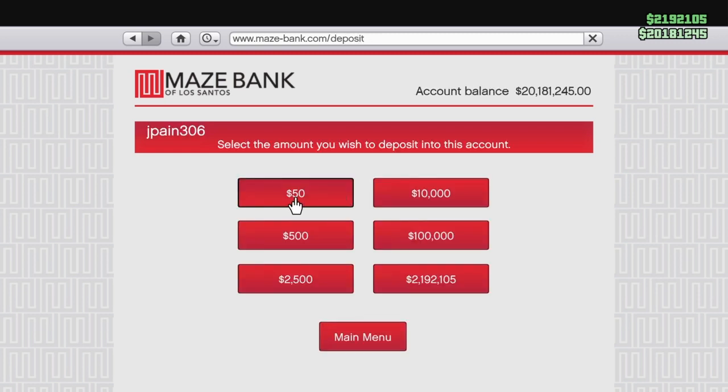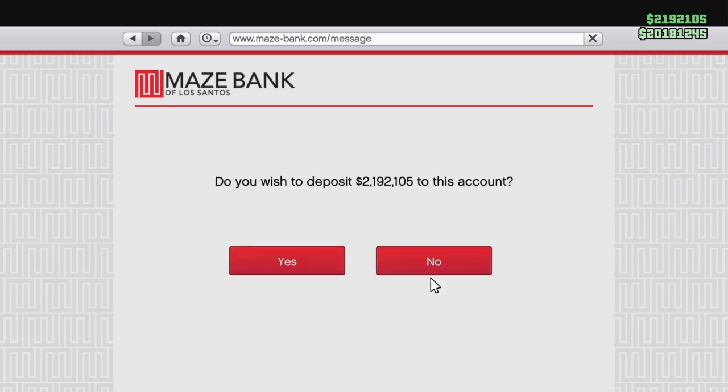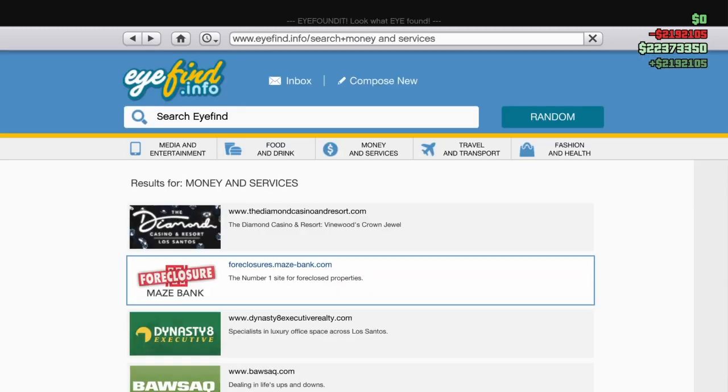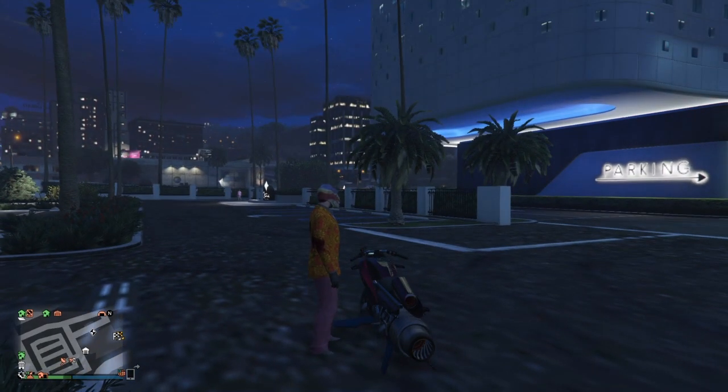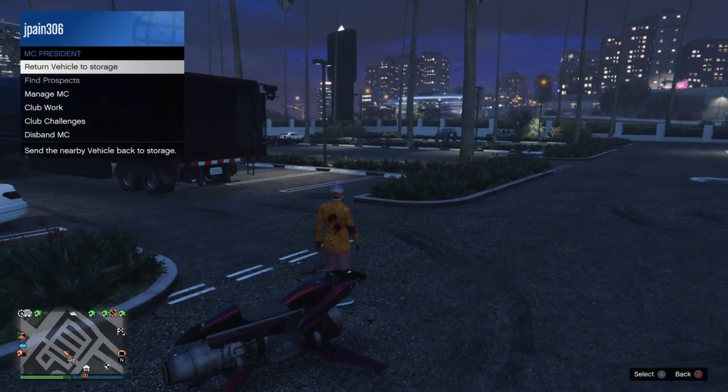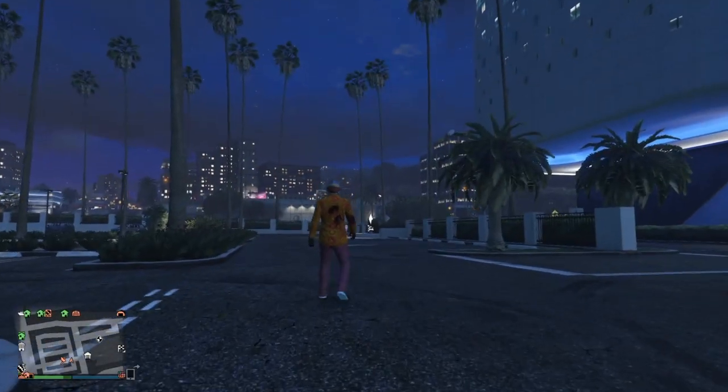This is a super easy glitch to do. All you really need is an MOC, a penthouse, a penthouse garage, two cars in your penthouse garage, a Fagio, and vehicle storage in your MOC.